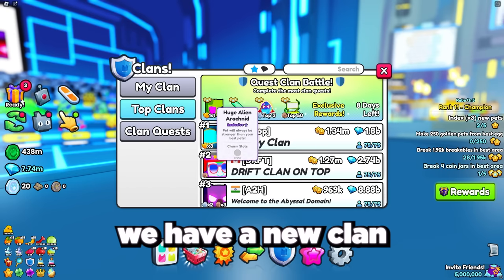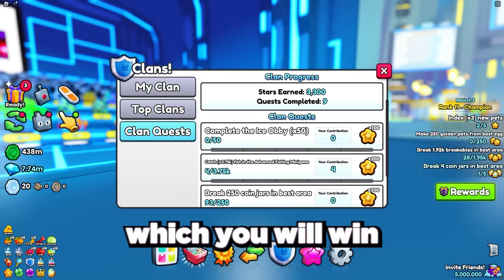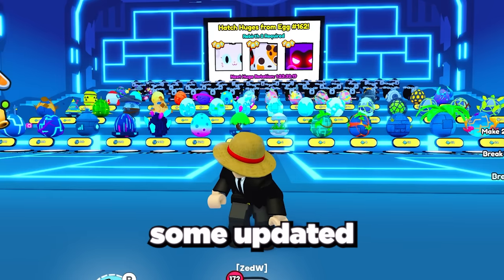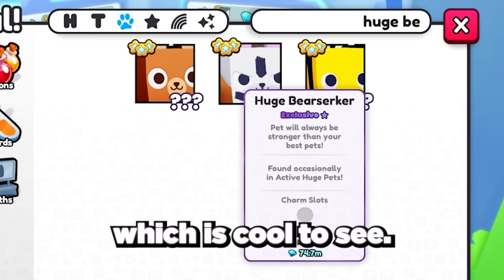As always, we have a new clan battle and huge pet added. This time it's the huge alien arachnid, which you'll win if your clan completes the most clan quests. We also got some updated huge pets added to rotation, like the huge berserker being added back, which is cool to see.